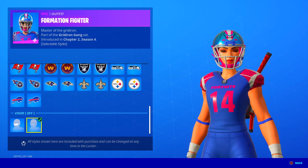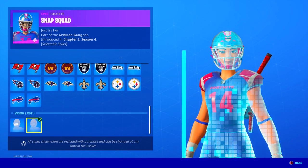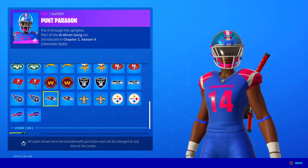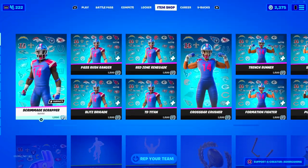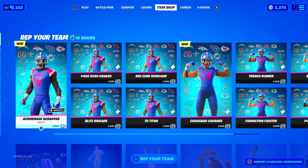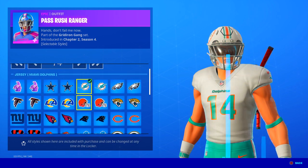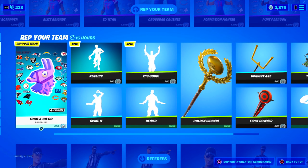There are so many different styles - this one's going to be popular. Snap Squad. Point Hunt Paragon - 'Put it through the uprights.' So there's basically five male ones and five female ones, so they all let you represent your favorite NFL teams. You can select number, visor on and off. So if you're a big football fan, definitely consider picking up one of these new football skins. These are really, really awesome. Those are going to be popular.